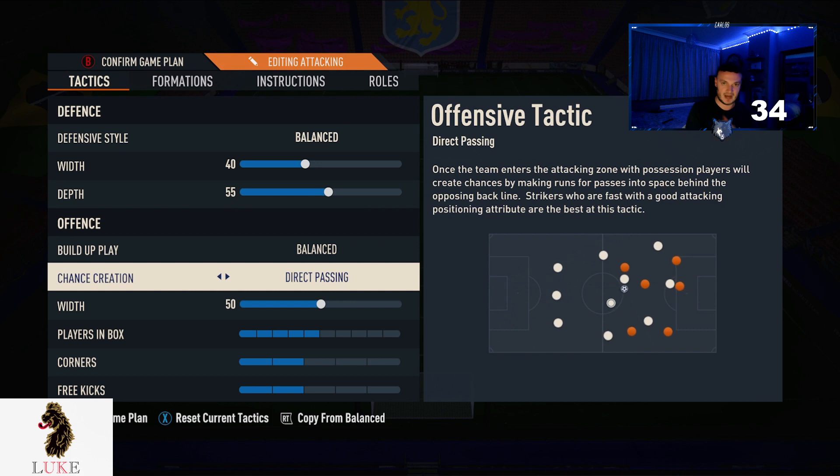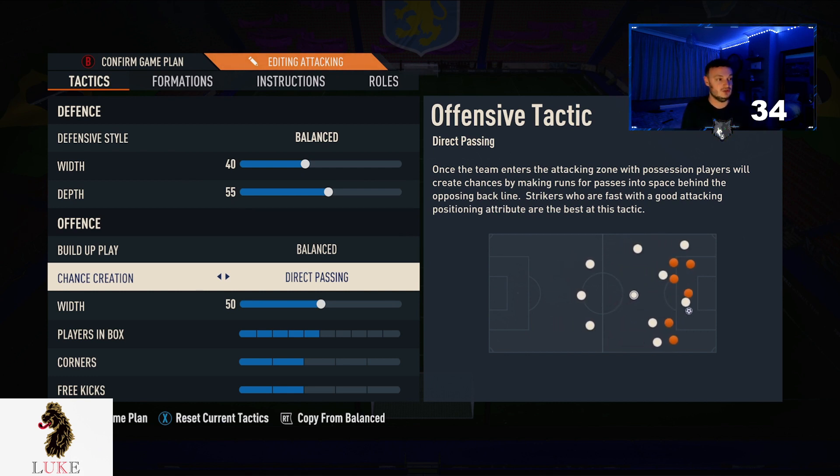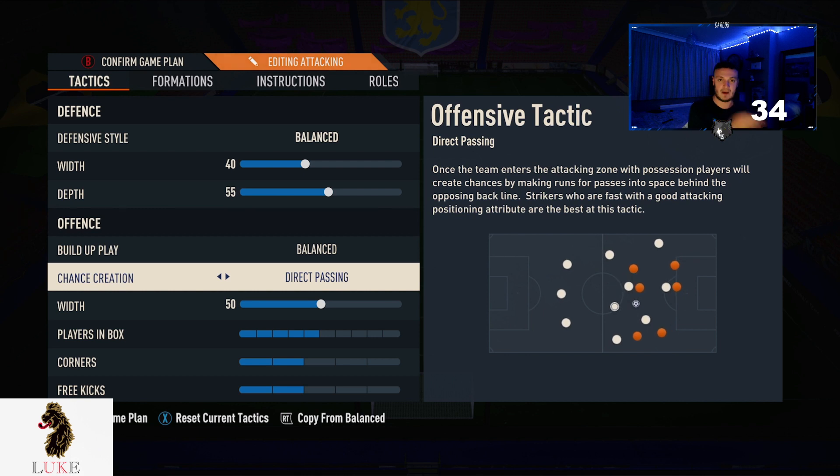I am using balanced and direct passing on new gen. But if you are on old gen, then you are going to want to use long ball and balanced — I do find that a little bit better and easier to use on old gen. So: new gen, balanced and direct passing; old gen, long ball and balanced.